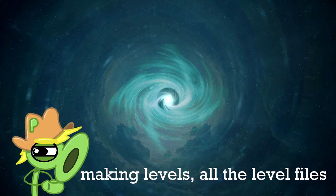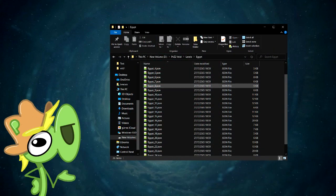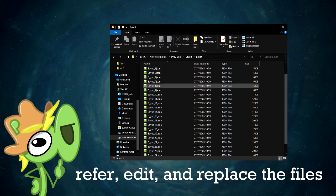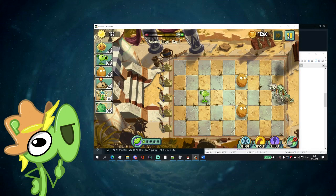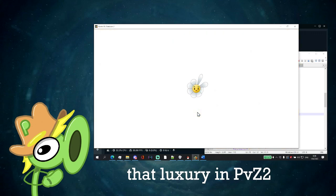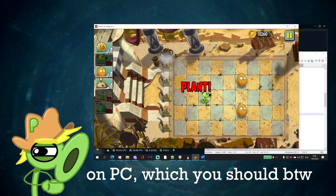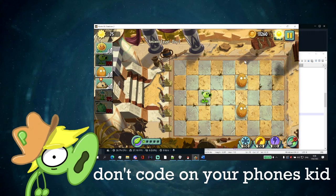If you still want to try making levels, all the level files are stored as JSON in the game's folder, so you can easily reference, edit, and replace the files without any external tools. You won't get that in PvZ2, especially if you're modding on PC — which you should be doing, by the way. Don't code on your phone.